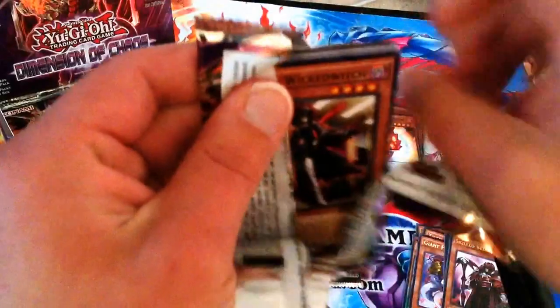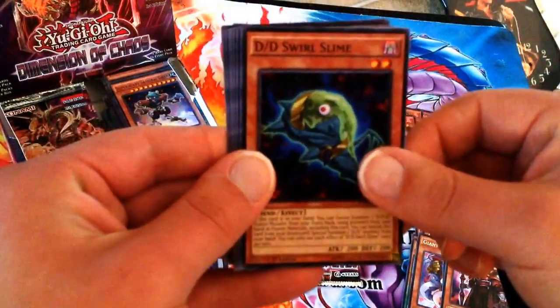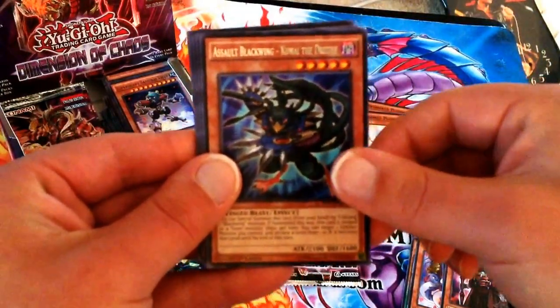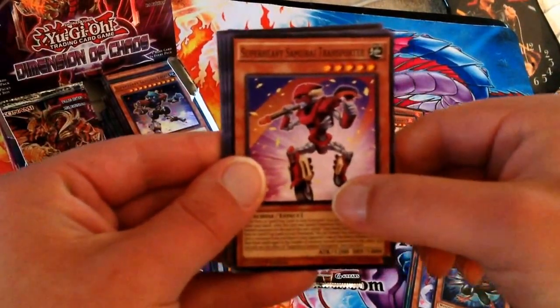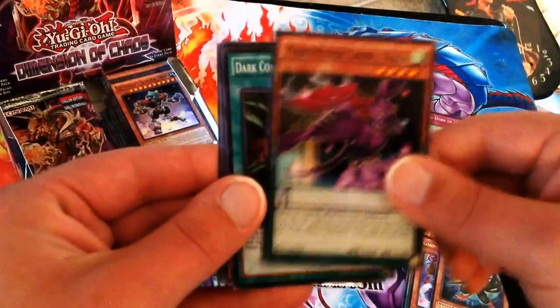Two more packs on the right-hand side — let's see what we can pull. We have another Wicked Witch, another Swirl Slime, another Cobra, another Veteran. The Rare is another Assault Blackwing Kunai the Drizzle. We have Super Heavy Samurai Transporter — that looks pretty cool, kind of reminds me of the Five D's with those wheels on his feet. Another legal Yada, Dark Contract with the Gate, and Savant Galilei.